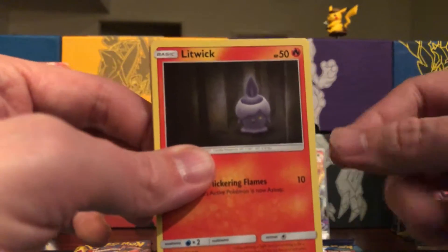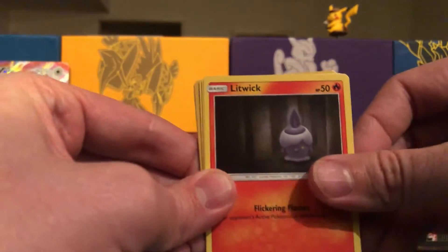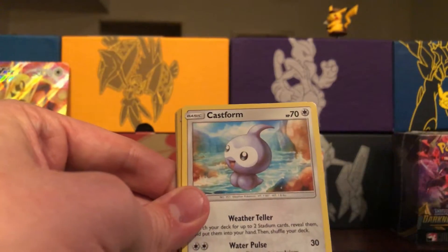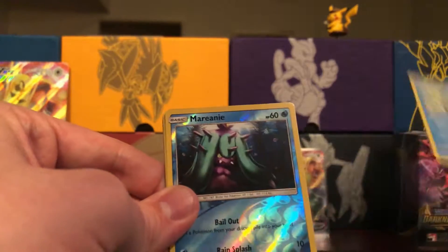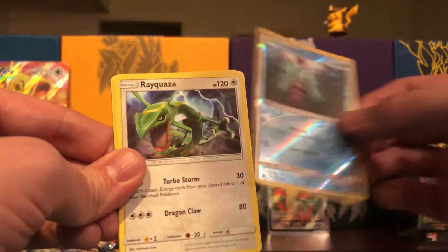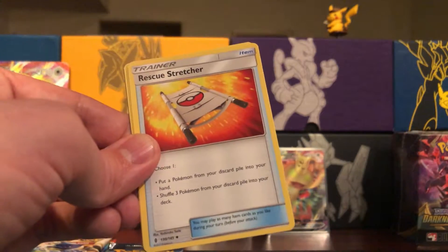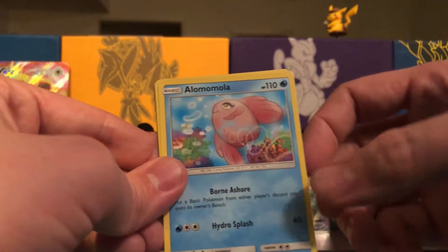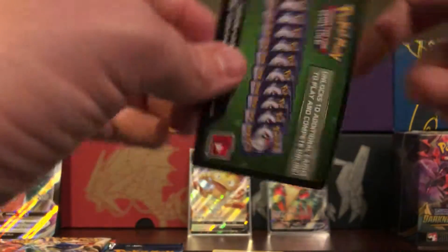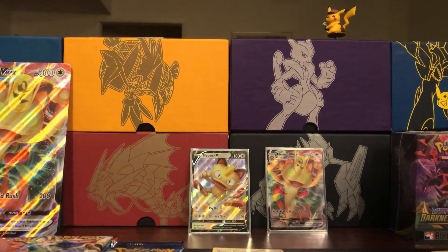Shuffle them up, warm up the fingers, sleeve to the side. Litwick, Vanda, Vanda, Snorunt, Vanillite — reverse holo Marill — Rayquaza! Metal energy, rescue stretcher, and the code card. Code card ripped in half — off to the side.